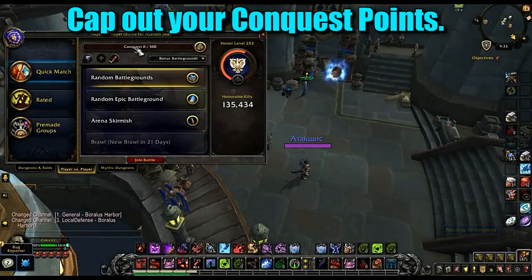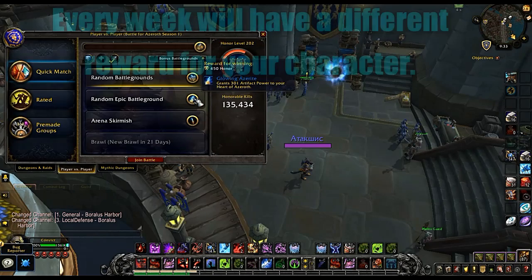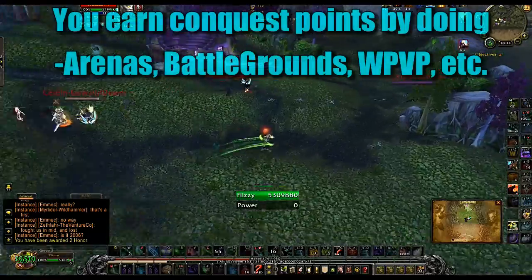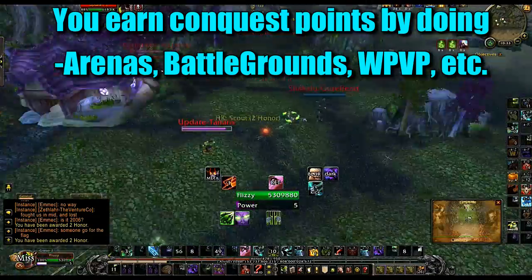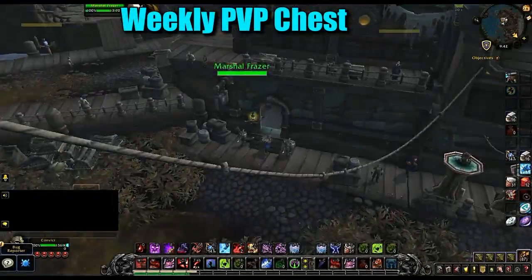The next way to get PvP gear is by capping out your conquest points every week. When you do this, you're rewarded with a 340 item level piece of gear, and the gear changes from week to week — first week maybe a weapon, next week gloves, then shoulders, etc. You can cap conquest points through pretty much anything PvP-related: random battlegrounds, arenas, rated battlegrounds, or world PvP.